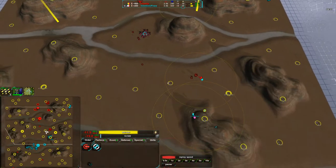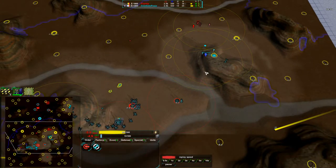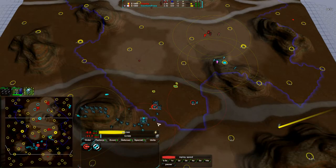Neither player is doing a lot to scare each other out. At this point we see defenses starting to overlap. Flipstep gets a couple defenders up and finally has radar in range — he's able to see what's going on with CoinCoinPower, or at least where his base is and that he has some stuff there.